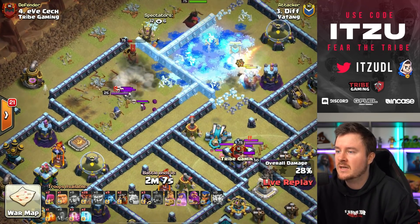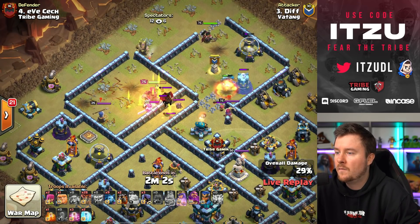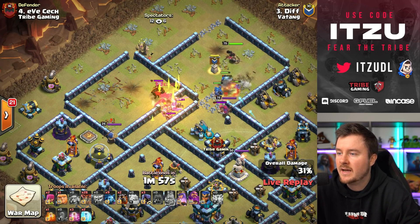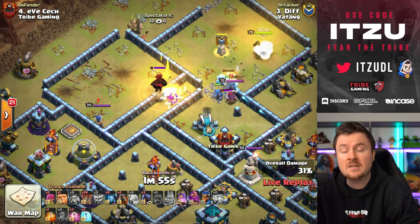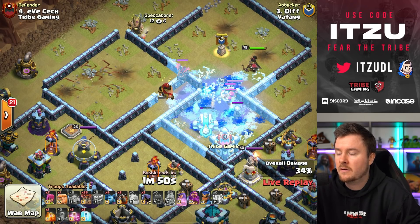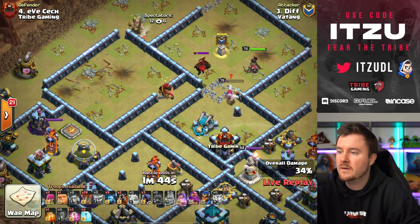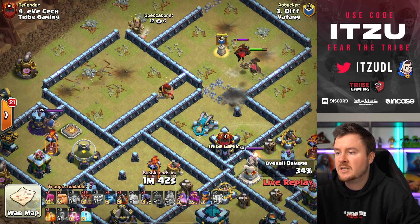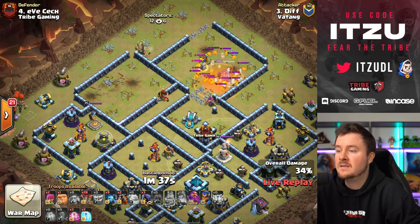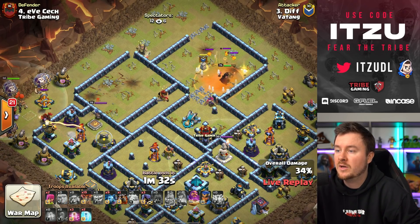The king is supposed to go for the royal champion but ends up going for the headhunters — not the worst, but it would have been nicer to take the royal champion out. Still, the queen takes down the enemy queen. Now there's a clan castle confrontation, but the scatter is dealing damage. The queen uses her ability early — at least she'll have some HP left when she exits the hound pop.